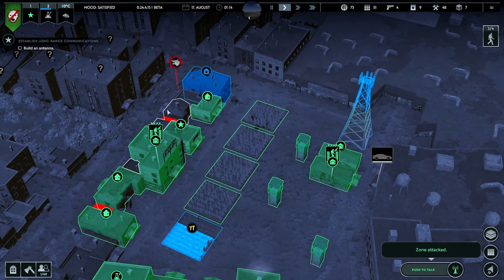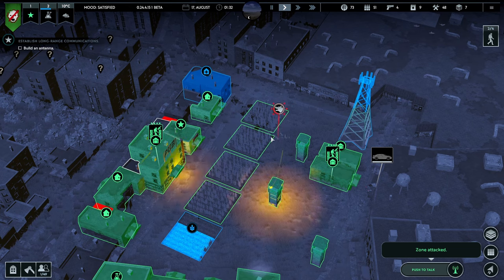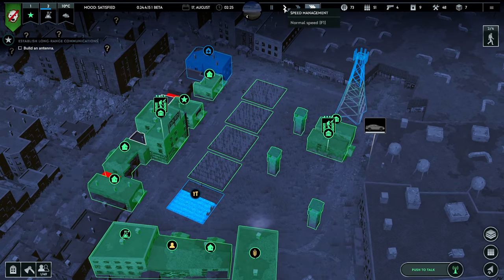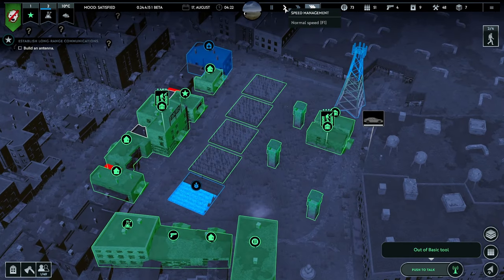The zombie dogs are being sorted out, coming around here. The towers do quite a good job of getting the dogs before they even get near us — they eventually reach the tower and just kind of stop. That wasn't so bad. Currently we're not that far away from sunrise — only an hour and a bit now, so we're sort of doing okay.